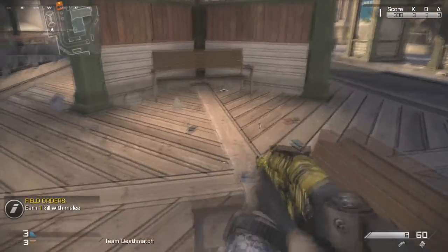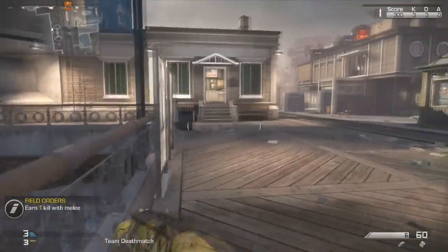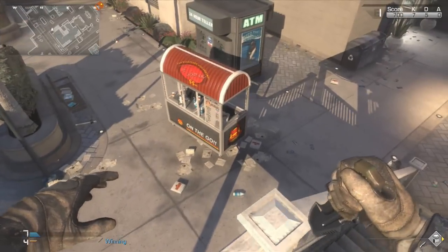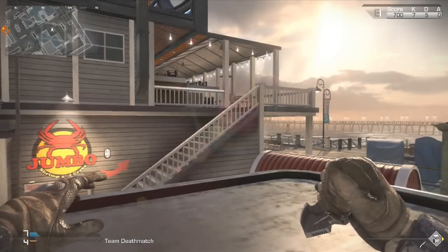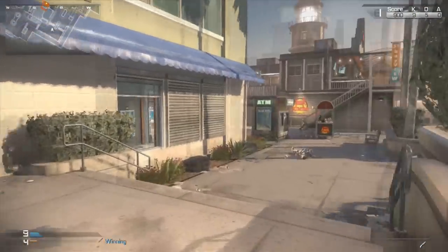If you go prone or stay in the corner back there, you can generally get away with it. There are also tons of chairs and little benches around this map — I've watched people hide on them and no one ever checks them, so definitely give that a shot. One spot up here is a little bit harder to get to and you don't have too much cover, but no one really looks on top of the ATM. There is a clear line of sight to the second floor of that house so it's pretty easy to get knifed, but still a good spot to hide.